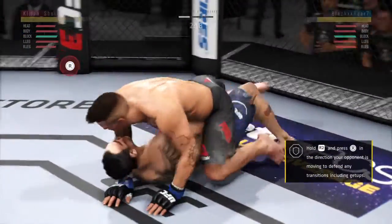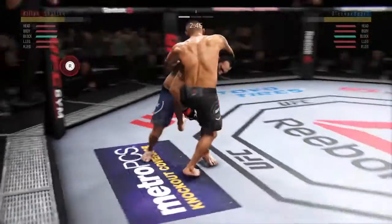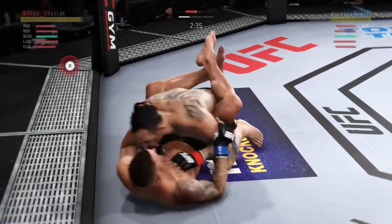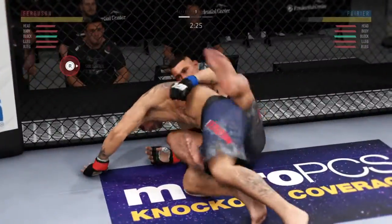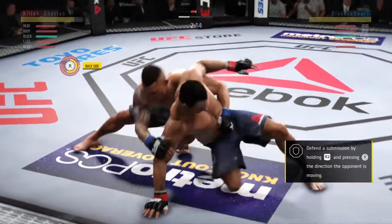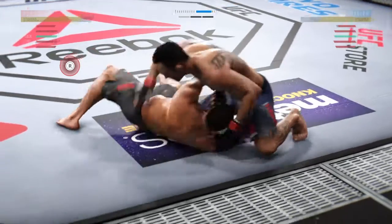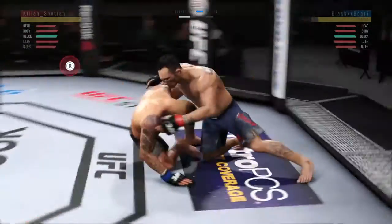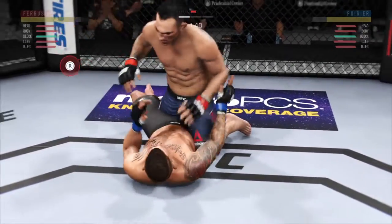Excellent movement on the ground here — constantly moving, constantly staying busy. Now he moves to full guard. Reversal and into full guard. He's now back to half guard. And he winds up on top. He's going to try to take the back, I think. And reverse. This is where those knees to the body can come into play. Excellent movement and transitions here on the ground. Staying busy. He's doing a great job of moving and transitioning here on the ground.